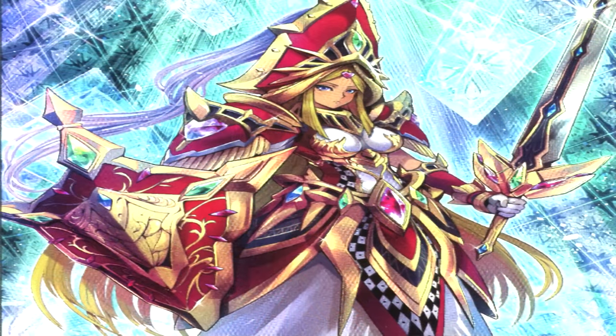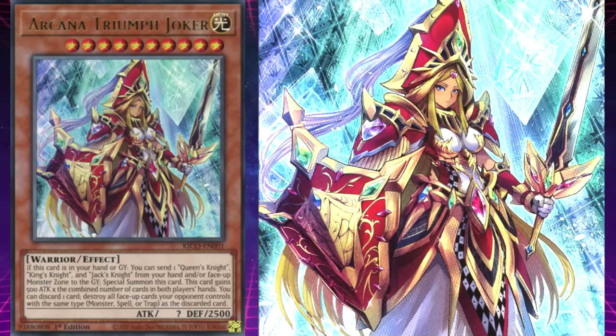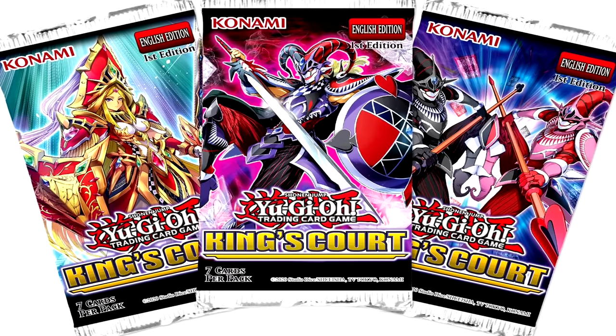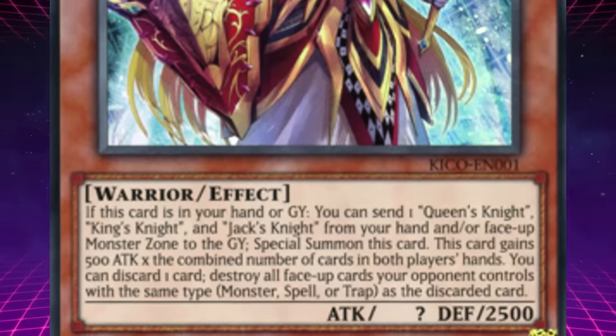Queen's Knight would get an evolved form as an effect monster — Arcana Triumph Joker. Her effect: if this card is in your hand or graveyard, you can send one each of King's Knight, Queen's Knight, and Jack's Knight to the grave to special summon this card. This card gains 500 attack for each card in both players' hands. You can discard one card from your hand to destroy all cards on your opponent's field that match the discarded card's type. This card appears to have evolved to absorb the effect of Slifer the Sky Dragon, since the three knights were frequently used as tribute fodder for Slifer — it's only fitting that this monster would increase its attack based on the number of cards in hand and require three monsters for its summon, just like Slifer.